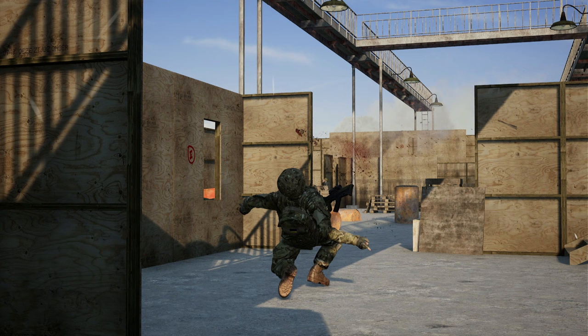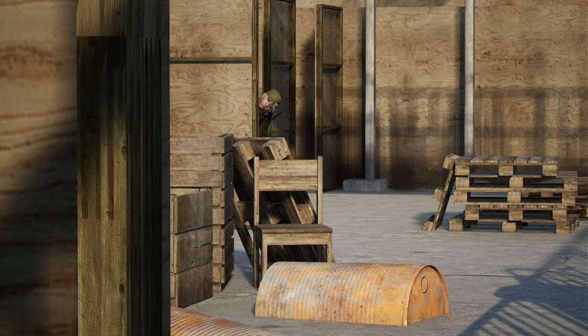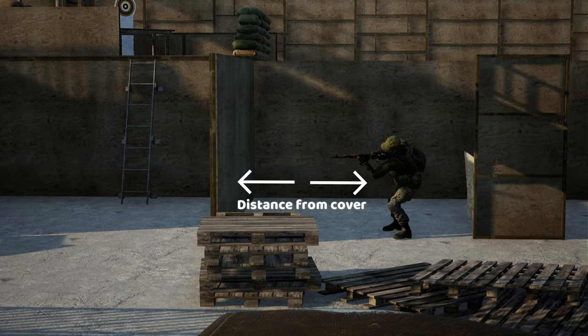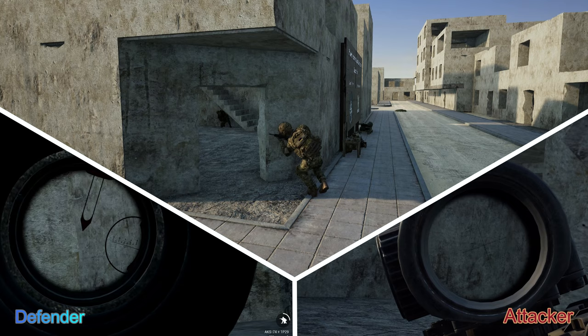Whenever you are on the defensive side of things, holding an angle or a large area, it's good to be leaning. It is possible to use leaning as an attacker, but try to avoid slow peeking corners when you're in a close range situation. As this clip shows, the attacker is both leaning and walking to the left to peek into the room — aka slow peeking — and as you can see, the defender will often get a huge advantage due to the fact that he will spot the attacker first.